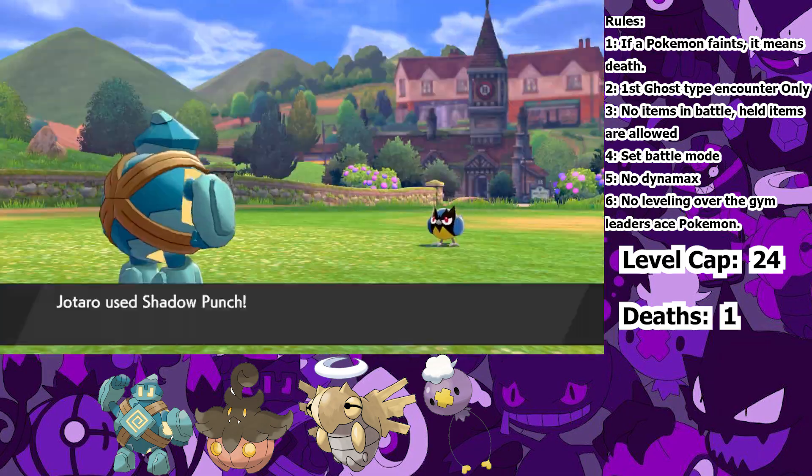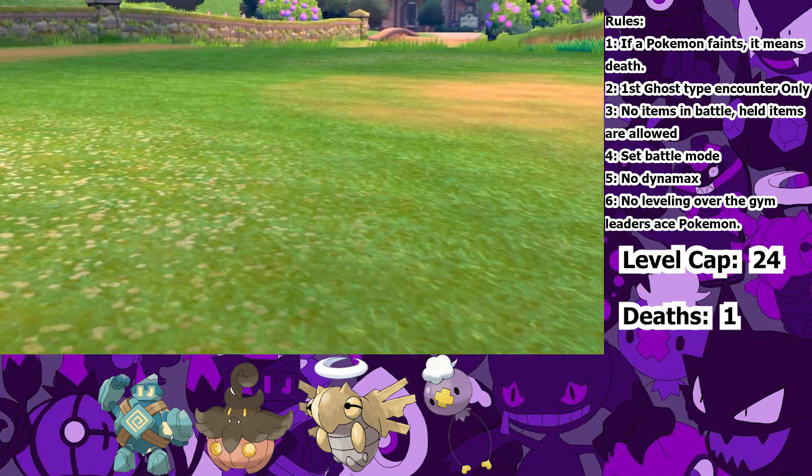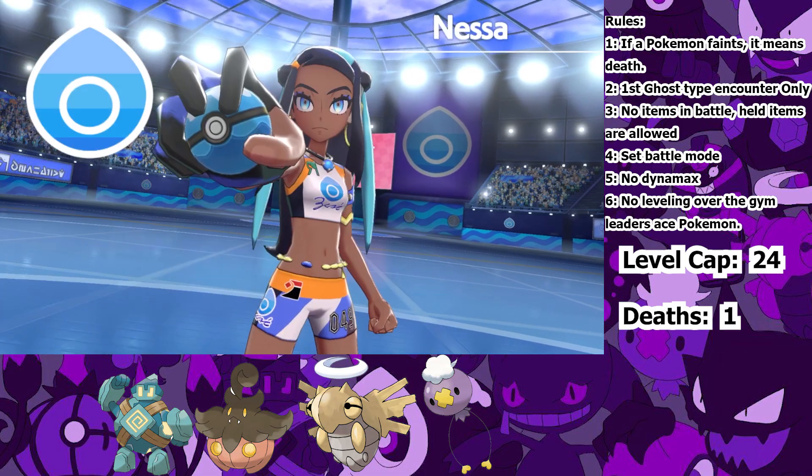Before the second gym fight against Nessa, I decided to do some EV training on Route 1 with my team to boost their speed EVs. I wanted to make sure my team would be able to outspeed her Pokemon. Nessa is terrifying with her Arrokuda and Drednaw both knowing Bite, and with my frail Ghost-types they would not survive a hit. So I devised a strategy to avoid all of this.